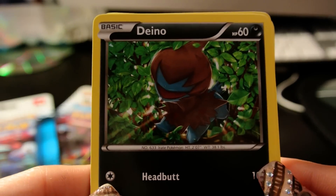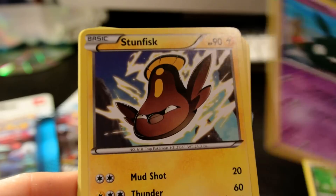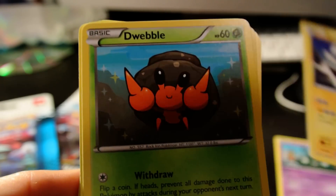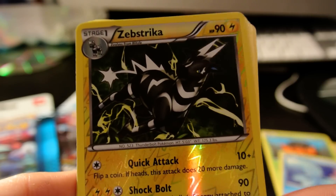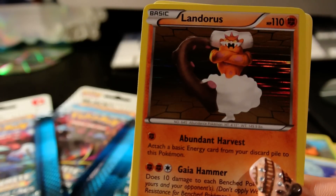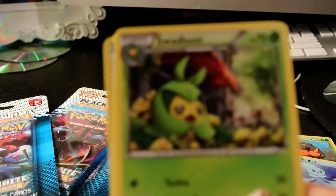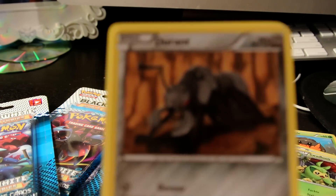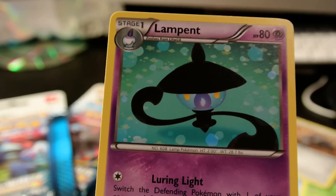Okay, so we have Dino, Dino, Trubbish, Stunfisk, Dweeble, Frillish, Zubstrika, Landers, Swadloon, Durant, and Lampet.